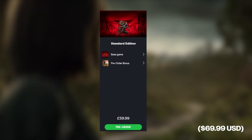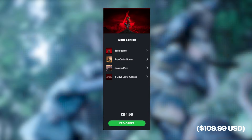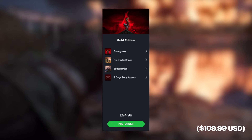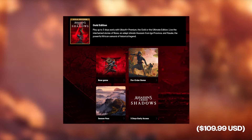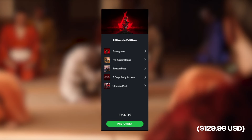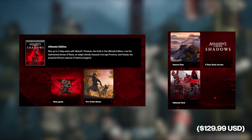Now, the final point I want to bring up, and this is quite a controversial one, is the pricing between different editions of Assassin's Creed Shadows. You have your standard edition for $59.99, which gives you the base game and a pre-order bonus quest called Throne to the Dogs. You've got your gold edition at £94.99 — I'll also throw up US dollars on screen — which gets you the base game, the Throne to the Dogs quest, access to the season pass, three days early access, the bonus quest with additional unlockable content, as well as two upcoming DLC expansions.